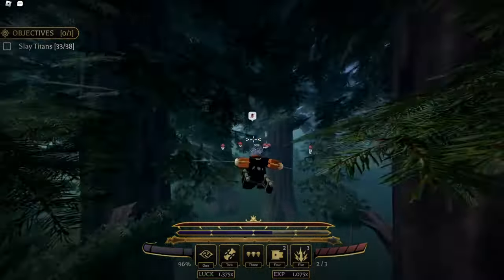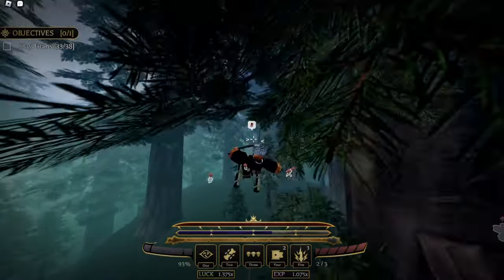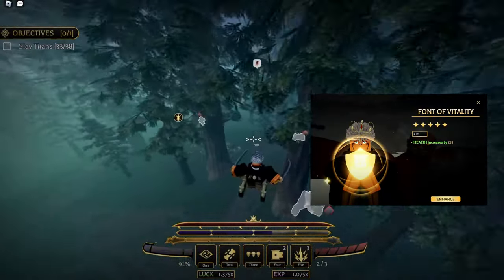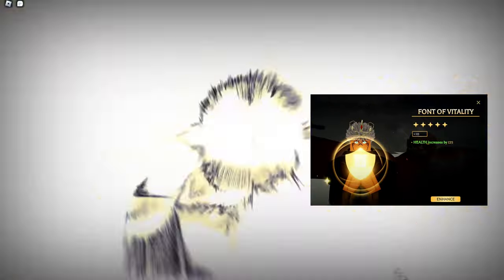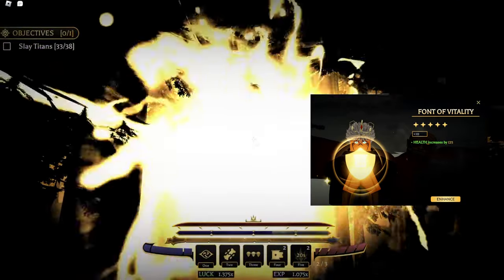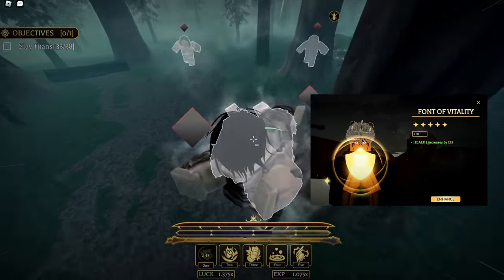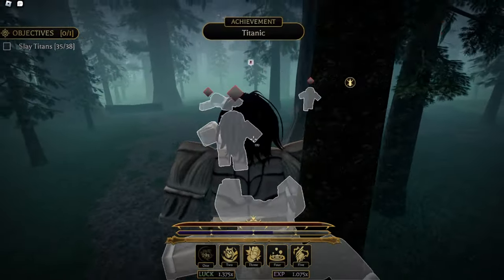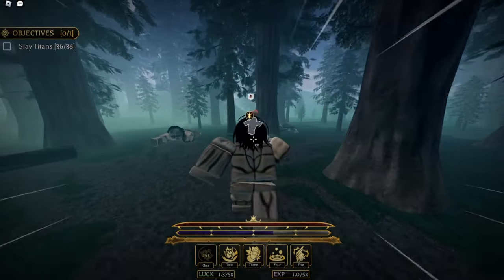This next one is really important and honestly I think it's the biggest reason I didn't die in a single hit or even two or three hits: Font of Vitality. This one increases your health by 100 without even leveling it up, and 125 at max. This can save your life. There are legendary, epic, and rare versions of the perk — I don't remember exactly what they're called, but they are really good and I would highly recommend them.